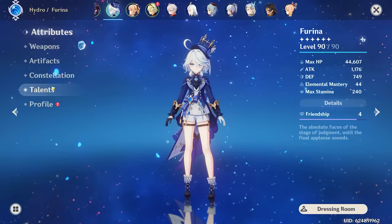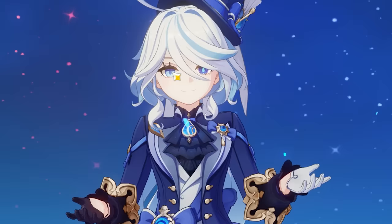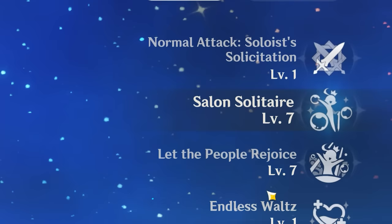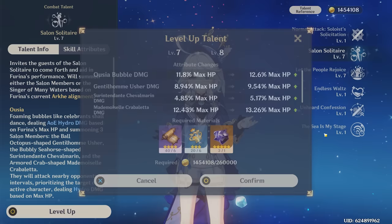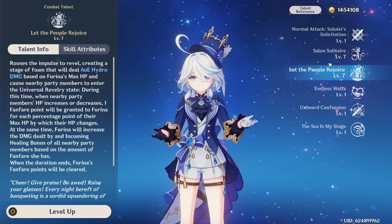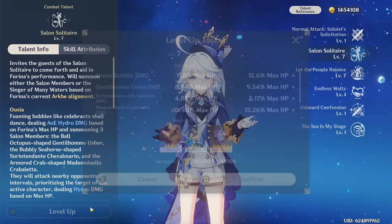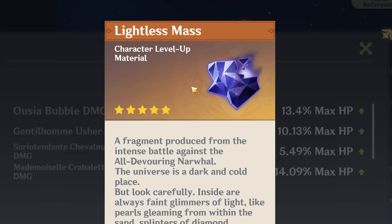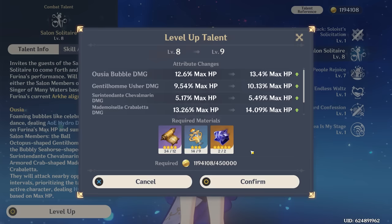Now that we're done with constellations, it's time to move on to talents — the final thing of the day. It's time to crown Farina, because I don't think you could crown her up until this point. Today we're going to be crowning her skill. The burst and the skill are the two most important things about her kit, but I value the skill a little more. So I'm going to max out her skill to level 10, and later on do her burst too.